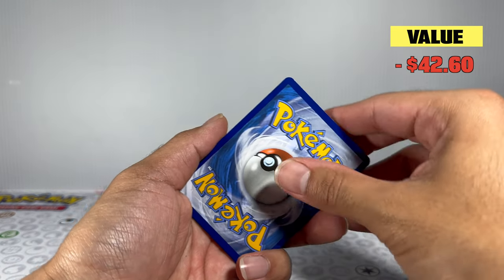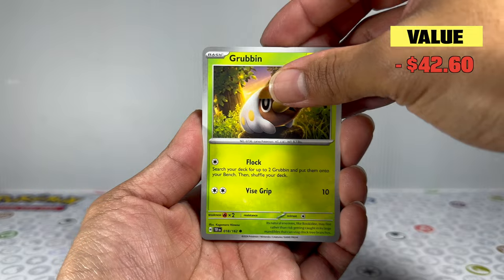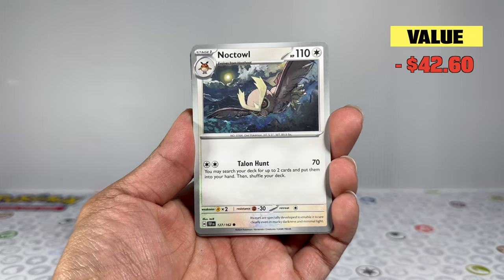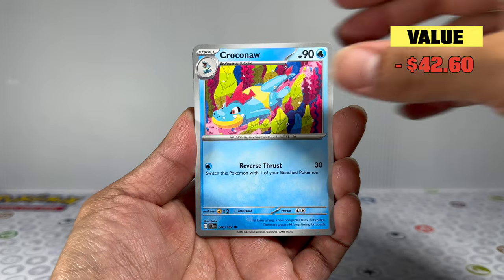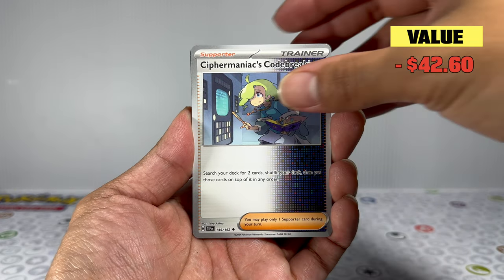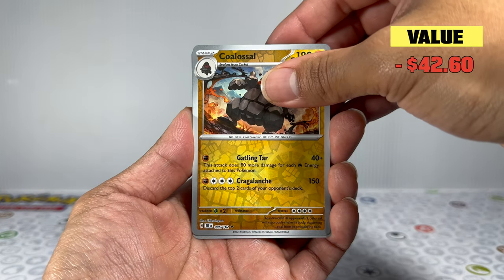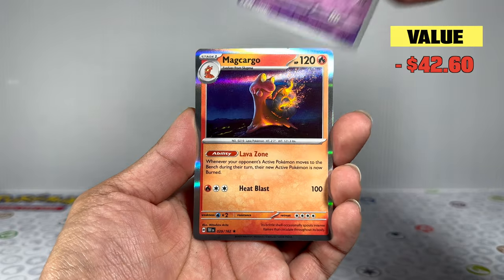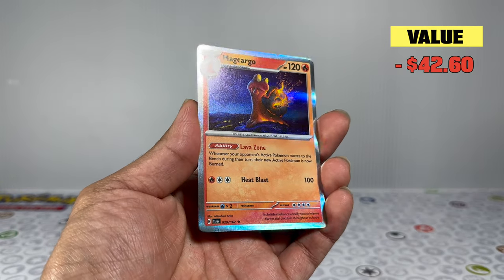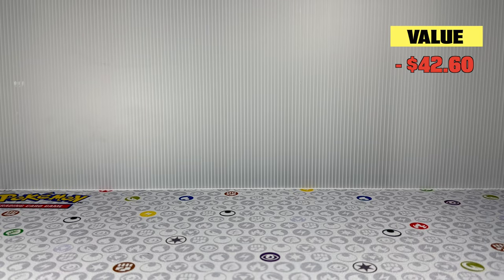In previous sets you were able to pull a couple of illustration rares or hits out of a single ETB, but now it's becoming extremely difficult. That's both a bad and a good thing — the good news is cards will go up in value, but the bad news is we'll end up spending more money opening packs. Continuing through the packs, we're not finding anything, and it's looking like a pretty big loss so far.